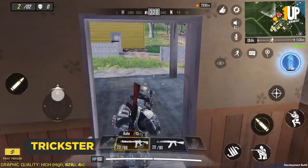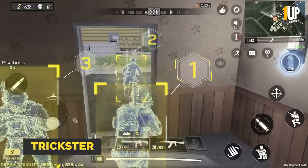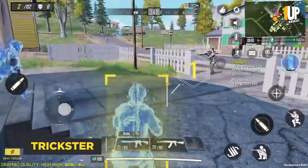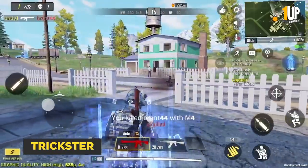Trickster. The primary ability of the Trickster is very deceiving. It's called Psychosis and it causes two holographic projections of you to move towards the enemy and bamboozle them, and then it becomes damn easy for you to take them down.